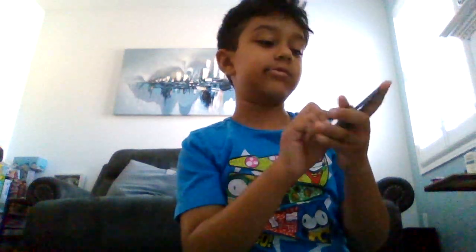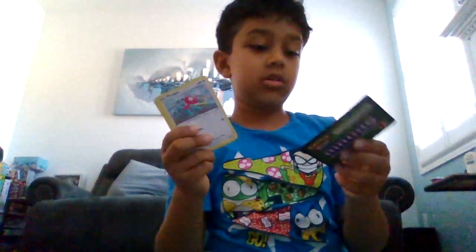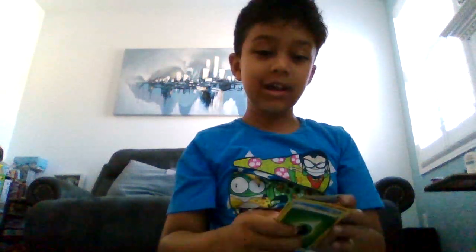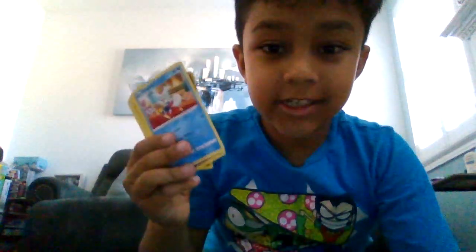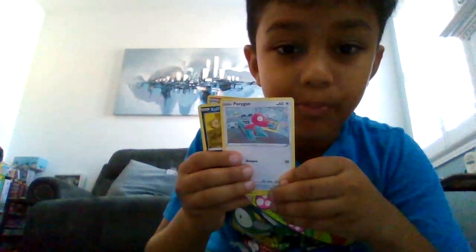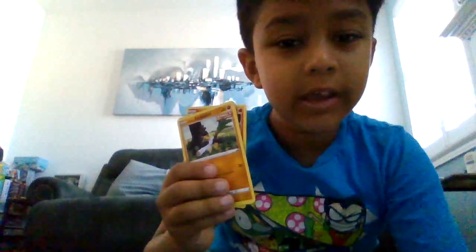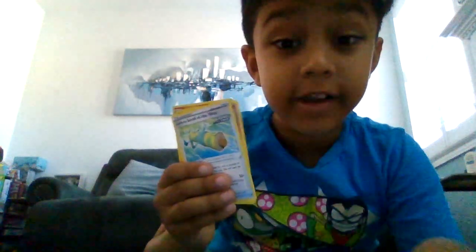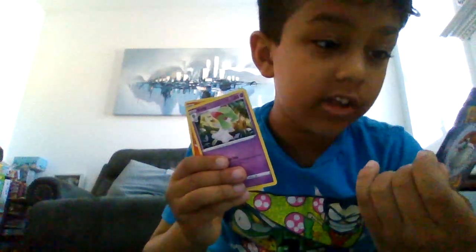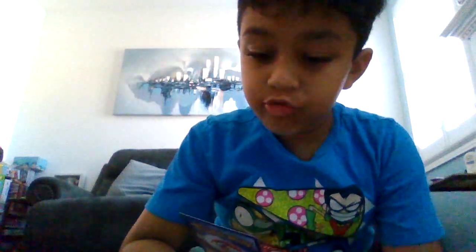I think I got this from the Chilling Reign pack. But there is our code card. Clicking four from the back — yes, it is our energy. Delibird. Raboot. Ghastly. Porygon. Cofagrigus. Galarian Farfetch'd. Trader, Rapid Strike Scroll of the Skies. Kiara. And Volcanion.